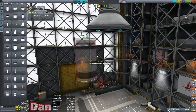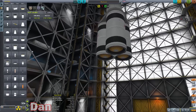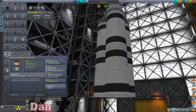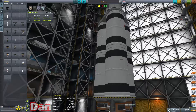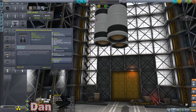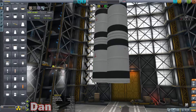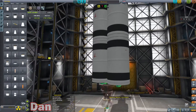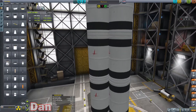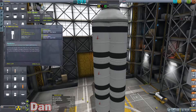Then we're going to attach these guys. I'm not sure how much we're going to need, honestly — maybe a little bit more than that. Should be a lot easier to get this where we want it now that we have Mainsails. Now we need some struts.